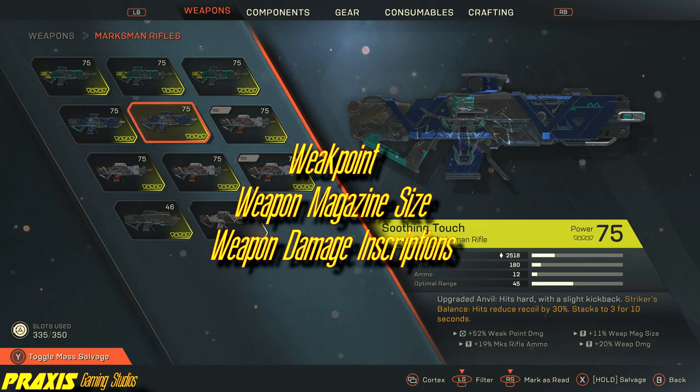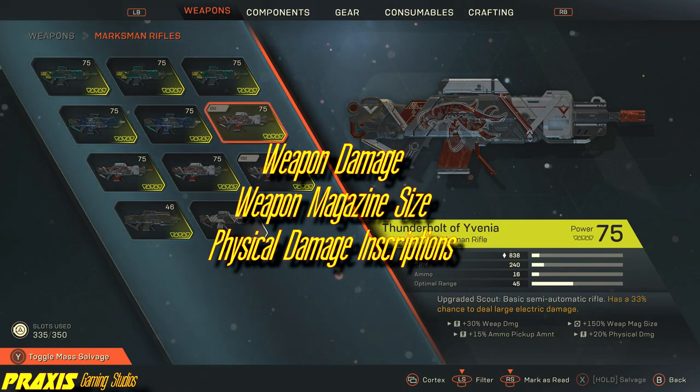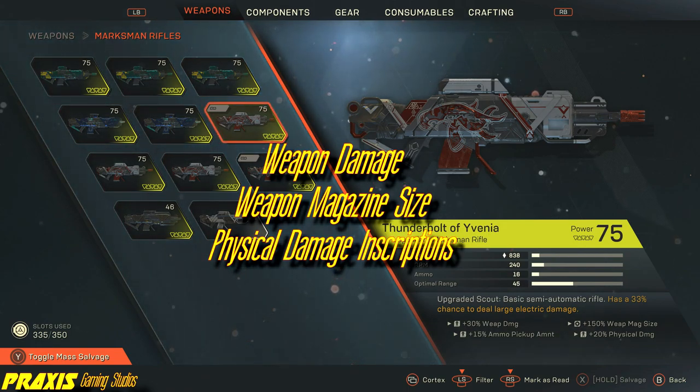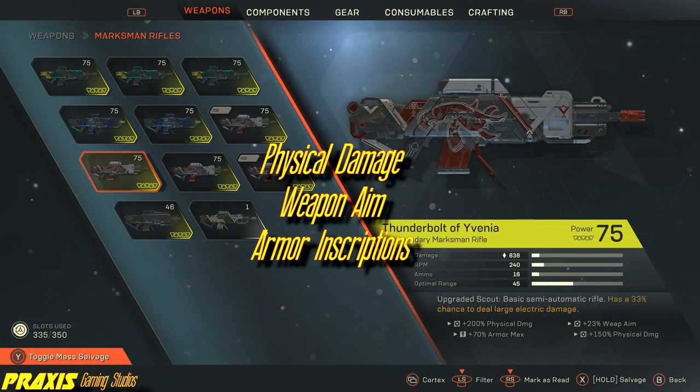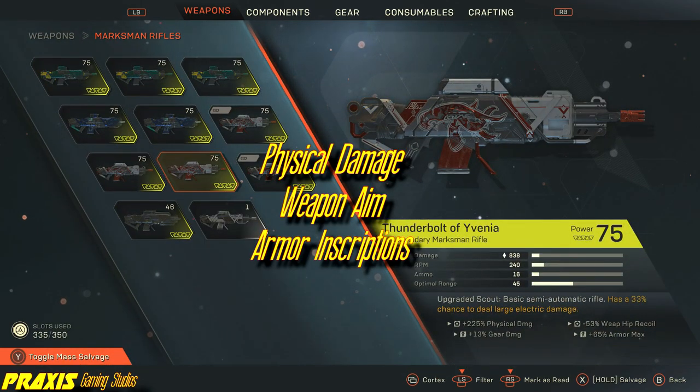And finally, the Thunderbolt of Yavinia — the most unique out of this set of rifles because its inherent effect calls down random bolts of high-damaging lightning strikes on our enemies. Due to this lightning damage effect, utilizing elemental damage, electric or lightning damage inscriptions, javelin-specific electric or lightning components, coupled with lightning sigils can greatly assist in bolstering this weapon's power. This is particularly effective with the Storm Javelin, as it has many lightning amplifiers.